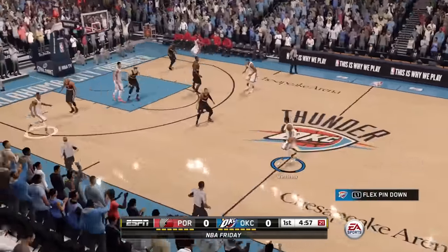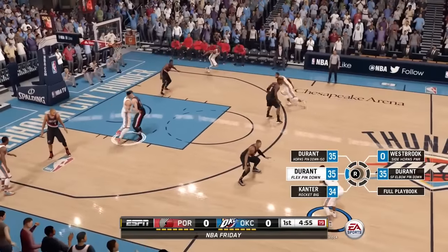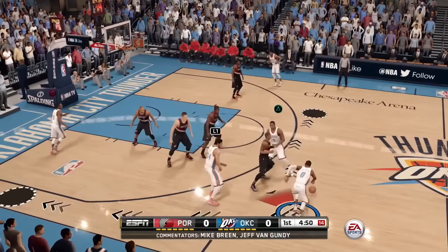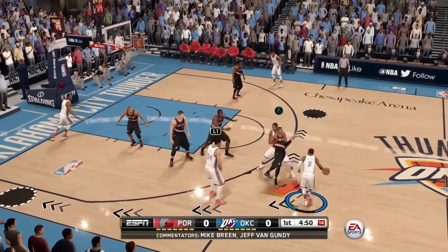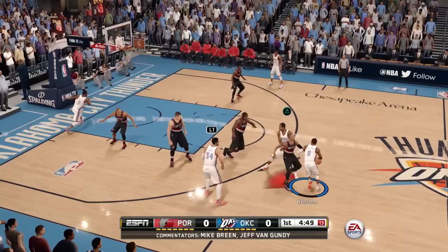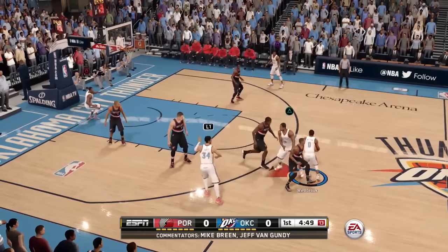Now let's take a look at what EA does. And to nobody's surprise, the EA pick and roll defense is terrible. Westbrook shoots the screen for Ibaka, but Ed Davis takes a terrible angle at the pick and literally runs right into the screen, failing to contain Westbrook from turning the corner.